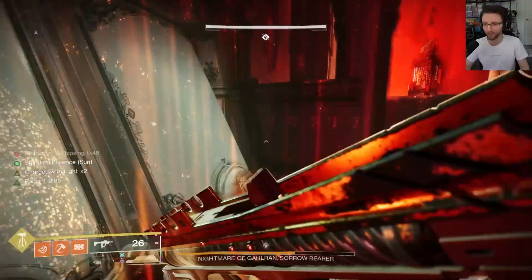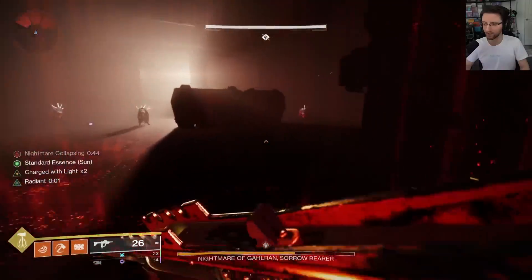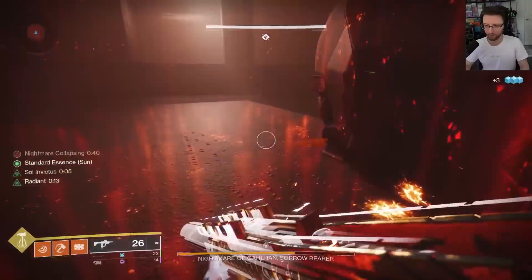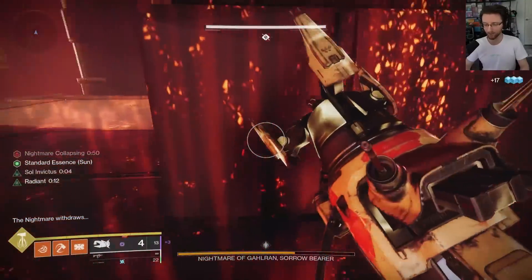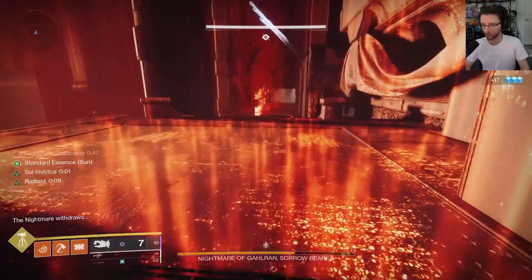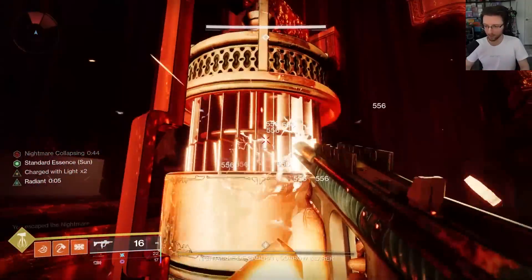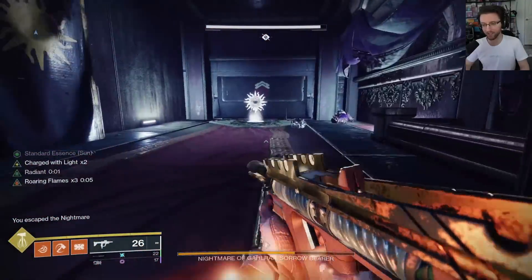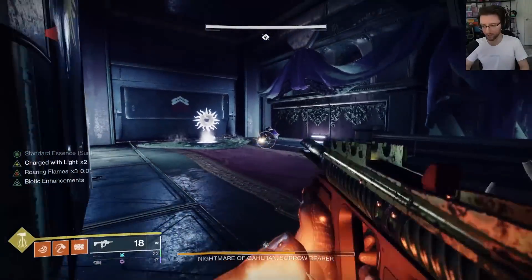As a result, some of my advice is going to be based on you using a Titan, but I've used all 3 classes and I'm going to give notes on every single class. The first boss is one of the most technically demanding, as there's a lot of flipping back and forth to the Nightmare Realm and Normal Realm. For Titan loadout: Tractor Cannon. Your damage is going to be through the use of your throwing hammer with Roaring Flames x3. Also equip Synthoceps for bonus damage.